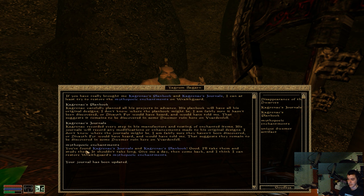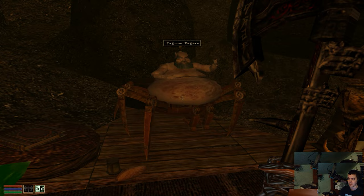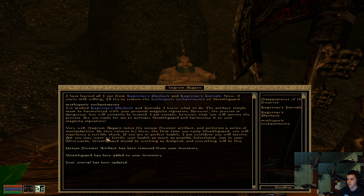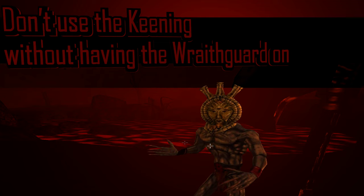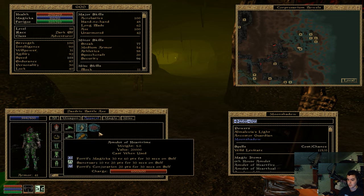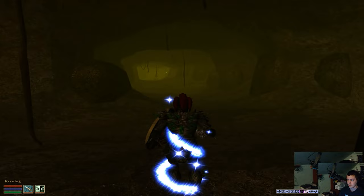You found Kagrenac's Journals and Kagrenac's Plan Book. He says: 'Good, I'll take them and study them — it shouldn't take long, give me a day, then come back and I think I can restore Wraith Guard.' After resting for 25 hours, I basically talk to Yagrum Bagarn again and select Myopic Enchantments: 'I've studied Kagrenac's Plan Book and Journal, please activate my Wraith Guard.' He takes the unique Dwemer artifact and restores it. Let me equip this — I don't even feel it.